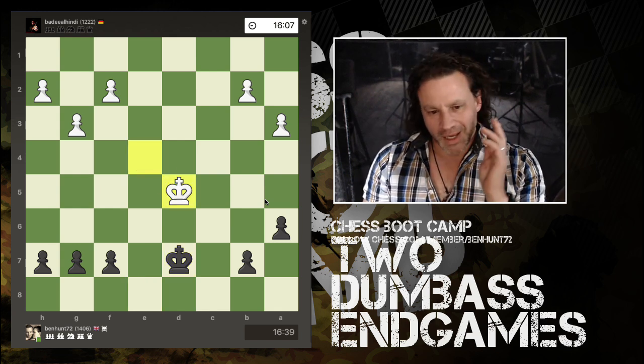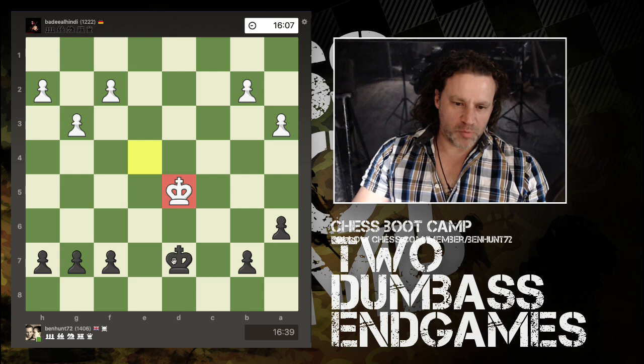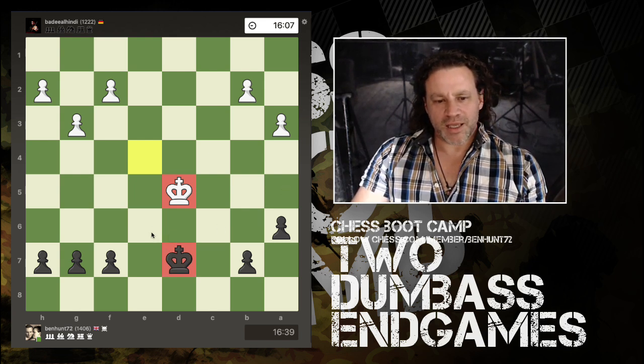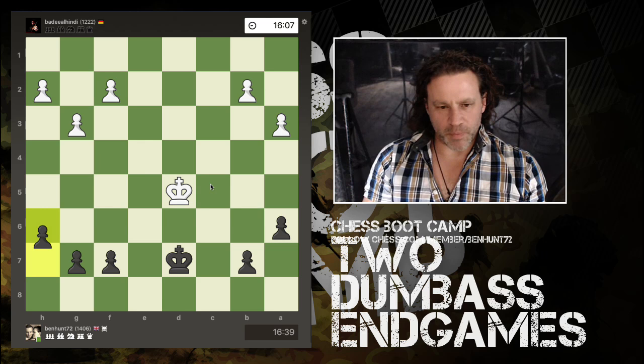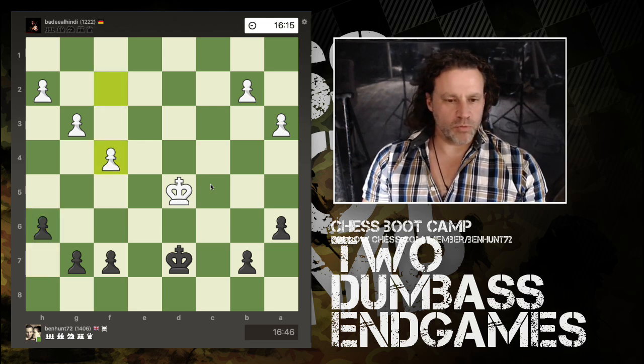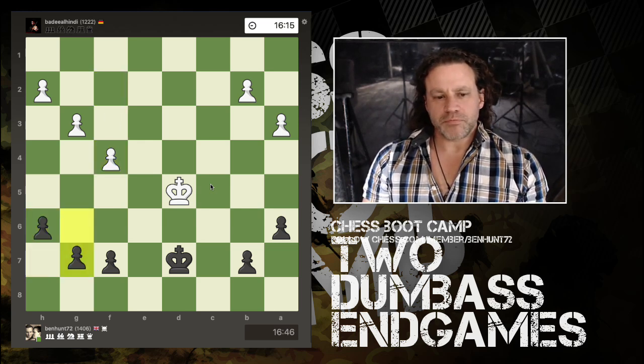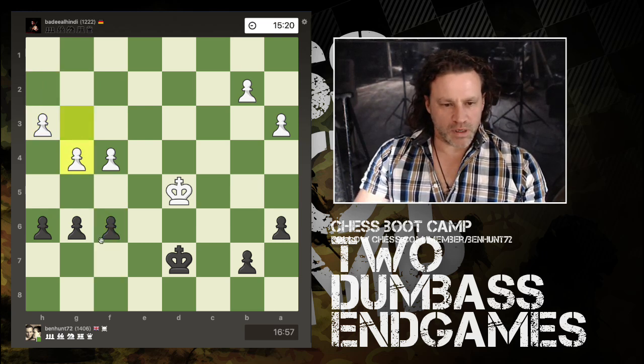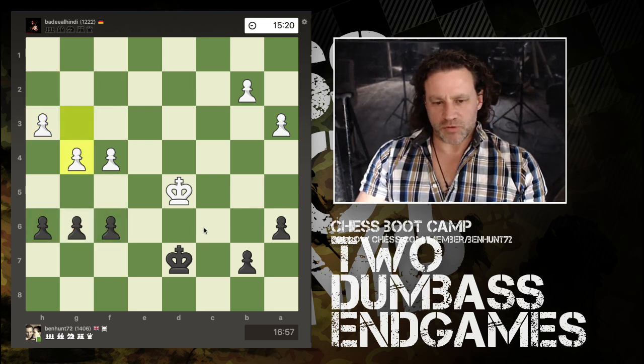The king is in the center and my king is two moves away from the center. White is on the front foot — white grabs opposition. Very important: that means my king cannot progress; I cannot move forward because all three squares are guarded by that king. I push a pawn for want of a better idea. White pushes a pawn. It's generally a good idea to have my pawns fairly flat.